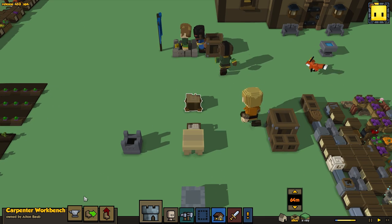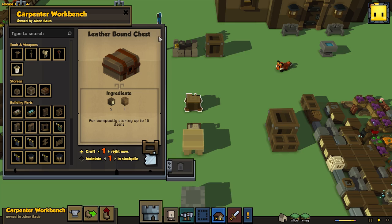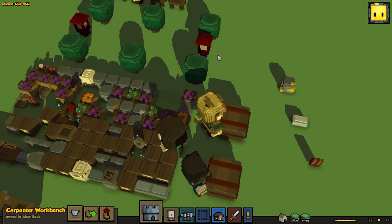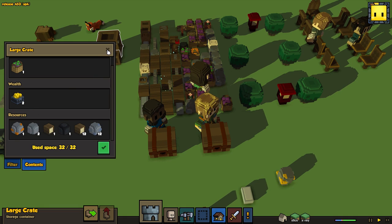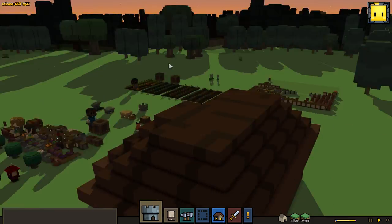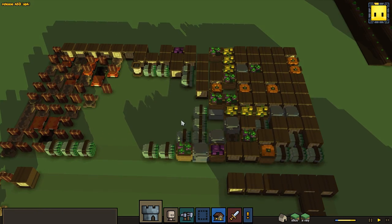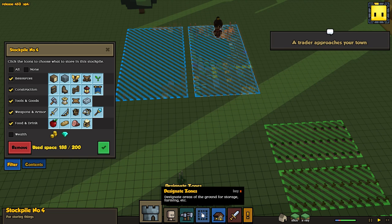Two boxes worth of wealth. We can make these things over here - the carpenter makes your crates. The small storage crate takes one block of wood, a large crate takes two blocks of wood, and a leather-bound chest takes two blocks of wood and a bolt of leather. Very easily made. We can eliminate stockpiles if we desire. The one advantage of a stockpile is you can see stuff at a glance, because you cannot see inside crates until you open and click contents.